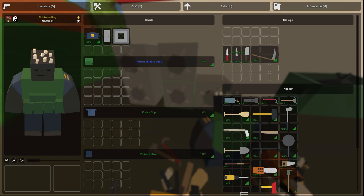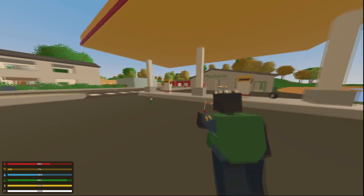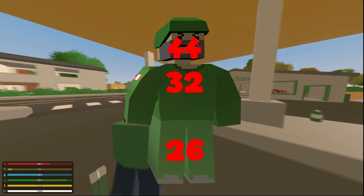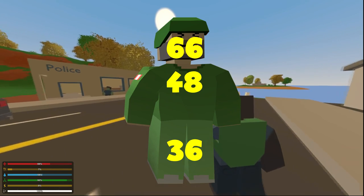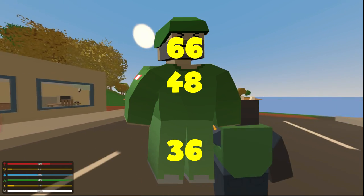Next up we have the knives: swiss knife, kitchen knife, butcher knife, and the scythe. All of these do the same damage at 44 to the head, 32 to the body, and 26 to the limb. A strength shot does 66 to the head, 48 to the body, and 36 to the limb.